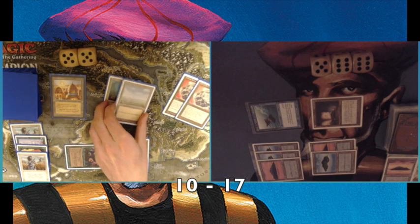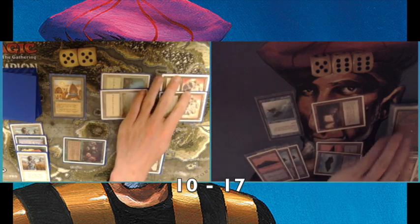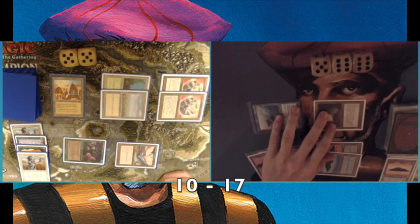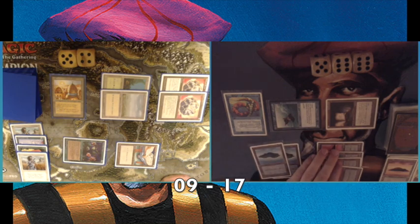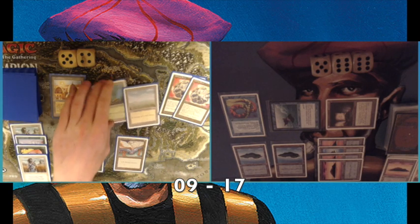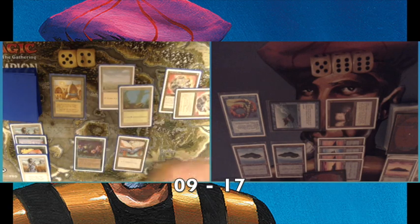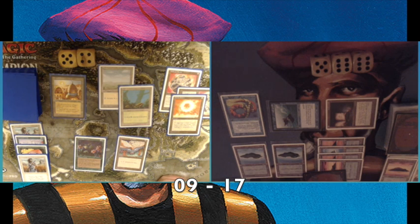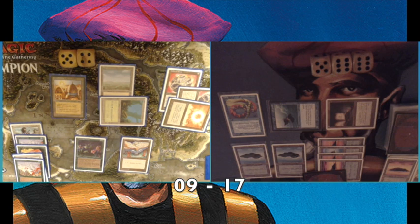My opponent also has a Jalum Tome — the 'big book' — giving him card advantage. He has enough mana from his mana rocks to use it comfortably. I'm using my own Tome exactly as intended: getting rid of excess islands and finding creatures. I play a Lord of Atlantis, a 2/2. My opponent plays a Felwar Stone and a Sol Ring, enabling him to use his Tome without losing too much tempo. He then plays another Untamed Wilds — with so much mana and card draw he can do both.